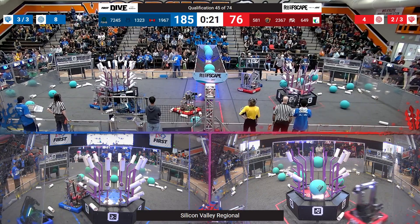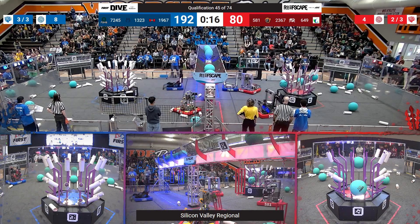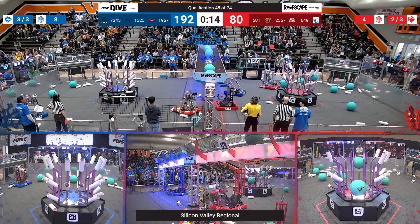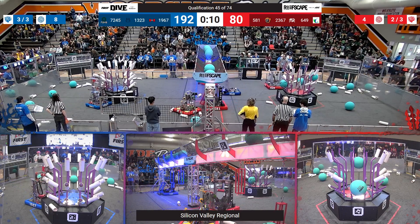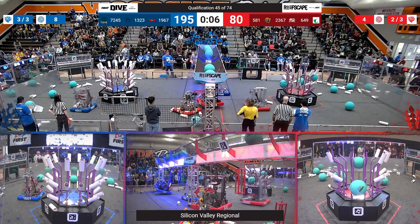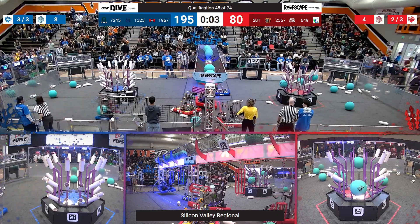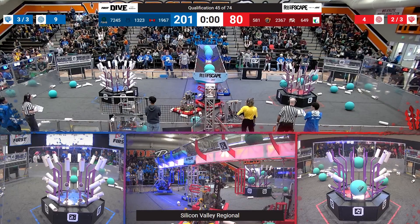649 stops on the field — get that moving by the end, see a little bit of life there. 72-45 coming in for the park on the Blue Alliance side. 1323 coming in for the climb, 581 coming in for that climb — and they're off the ground with 7 seconds to go. 1323 is off the ground with 7 seconds to go. 1967 putting another algae in that processor as time expires.